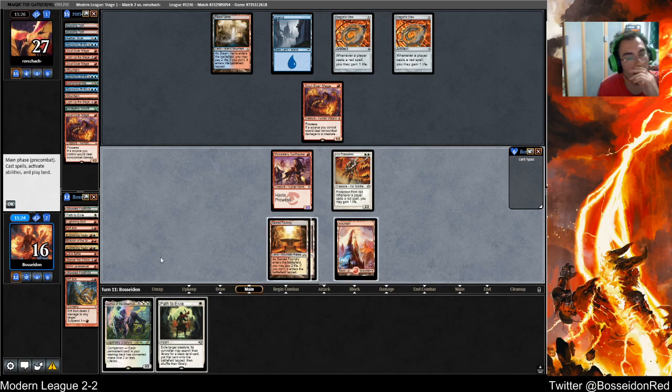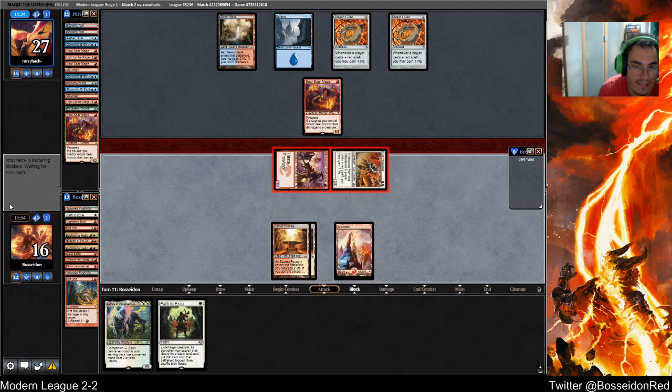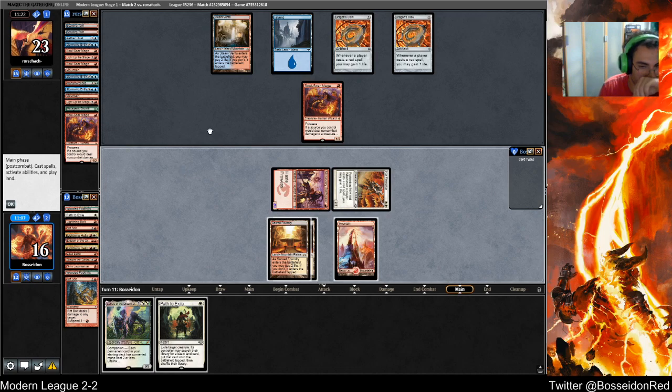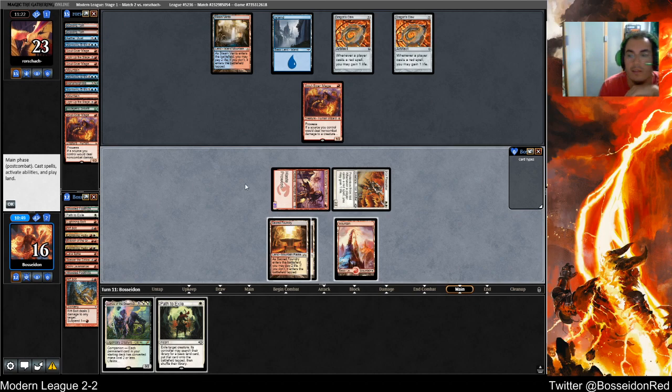That's a decent draw. Can I race here? My opponent has one card in hand — might be an opt. To give it to removal it would have cast it. So I'm playing Lurus this turn. Or do I want to wait for another land? If I play Lurus and it dies, I'm kind of screwed.